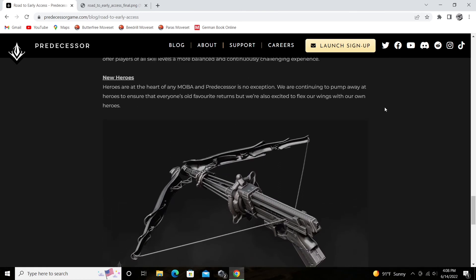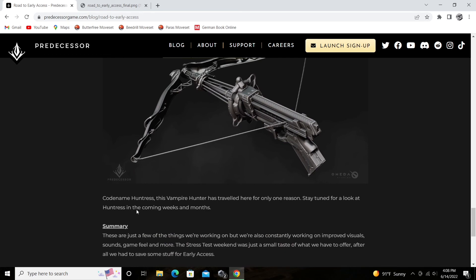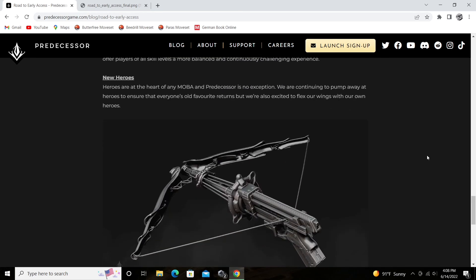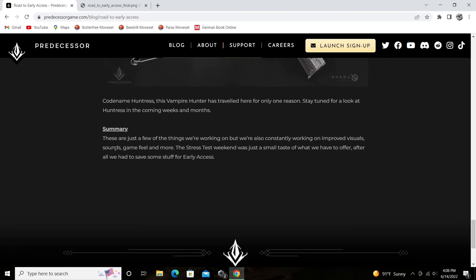New heroes — obviously they're going to keep bringing in the old cast, and it looks like they've got a new hero they're working on here: it's Huntress. She's a vampire hunter — not really a lot to go off of here, but obviously she's going to be ranged, they're dropping the crossbow. I'll have another video on that later about some speculations about what Huntress might do.